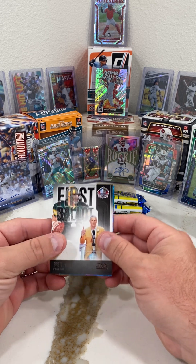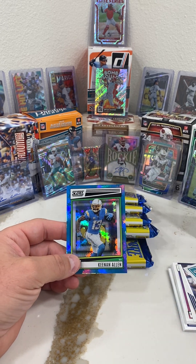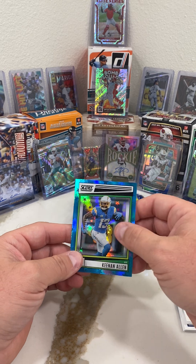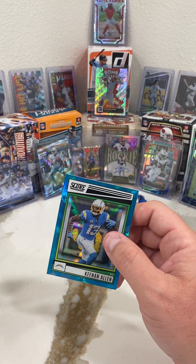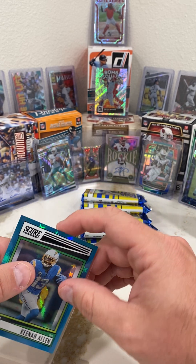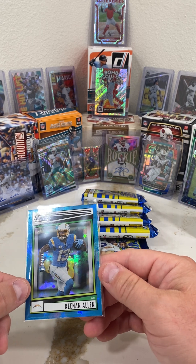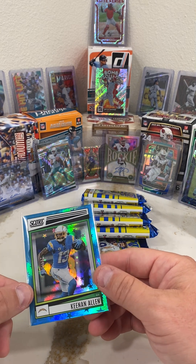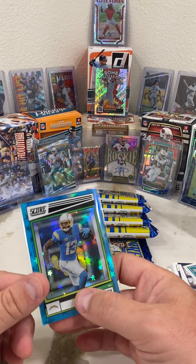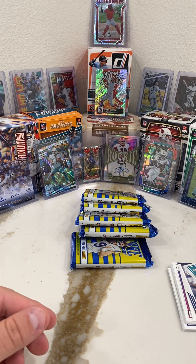And then the refractor - ooh nice, Keenan Allen! That's a good looking card right there. I have not been disappointed yet. My wife's probably gonna start yelling at me when I got a house full of cards and I haven't even set up an eBay account yet. This one has more of a teal color than the DeAndre Swift one - a lighter blue. The other one was a darker blue. This one's number 244 out of 399. Really nice card.